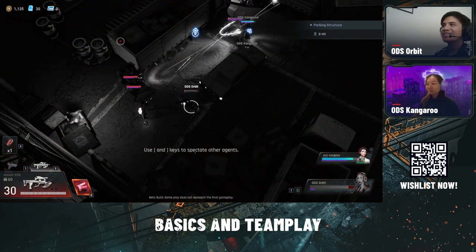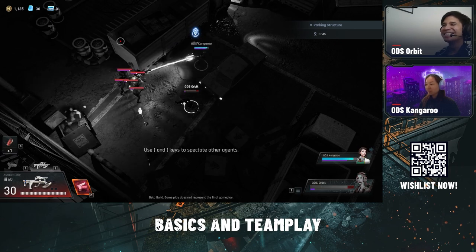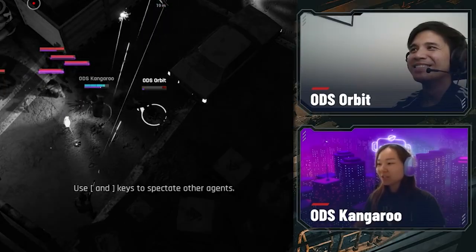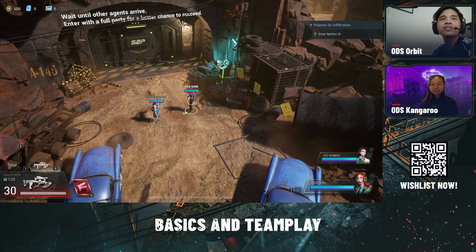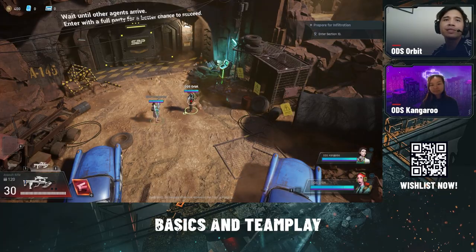As you can see right there, I just died — because he wasn't communicating with me, so he died. That should do it for video one regarding basic gameplay and other tips for teamwork. In video two, we'll be covering the safety area. Hopefully, you'll catch that one real soon. See you later!